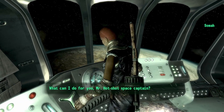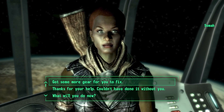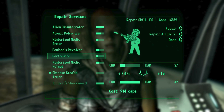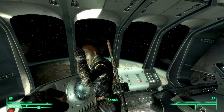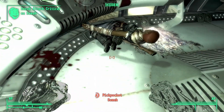You can go ahead and talk to her again. And as said, just repeat the process of repairing your gear. So this time I'll repair something different, like my perforator and my Chinese stealth armor. And I will try and repeat the process — go into sneak mode and knock her out. Again, go back up and search her.